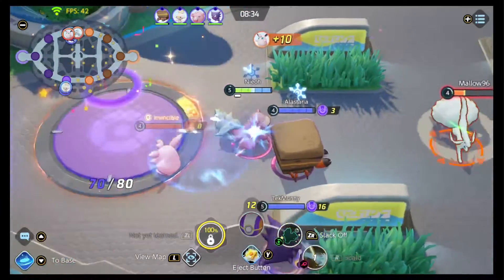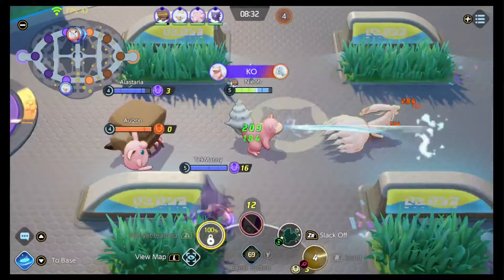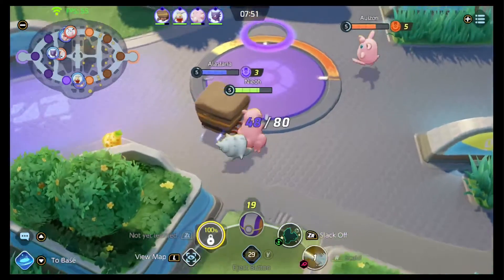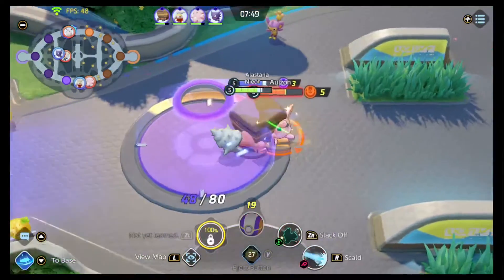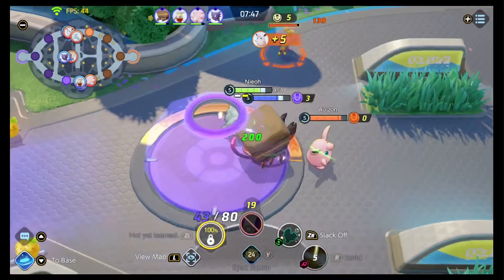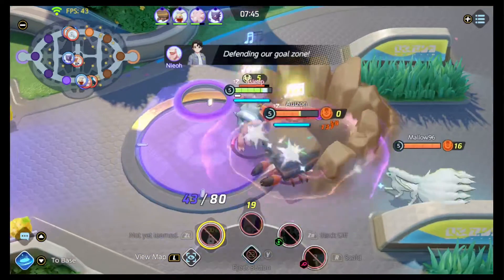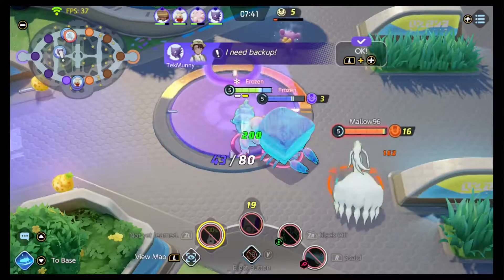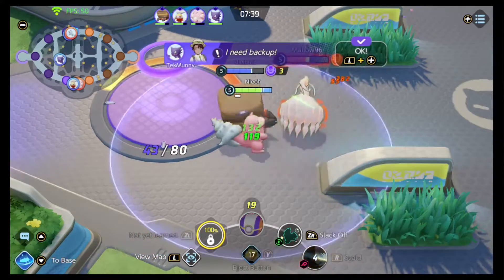There are two different types of Pokemon in Unite: attackers and special attackers. These Pokemon scale with specific stats, so it's important to know what your Pokemon is before itemizing them. Attackers are Charizard, Snorlax, Crustle, Greninja, Talonflame, Lucario, Absol, Machamp, Garchomp.